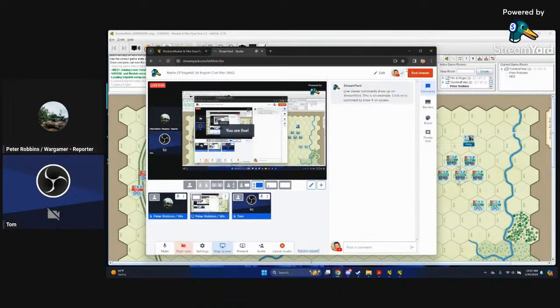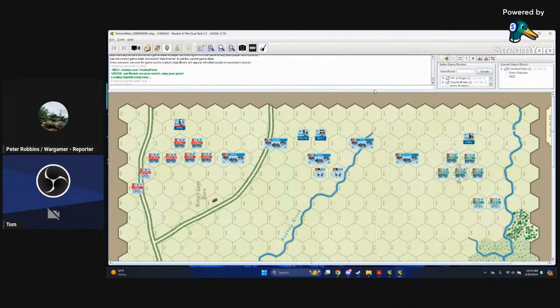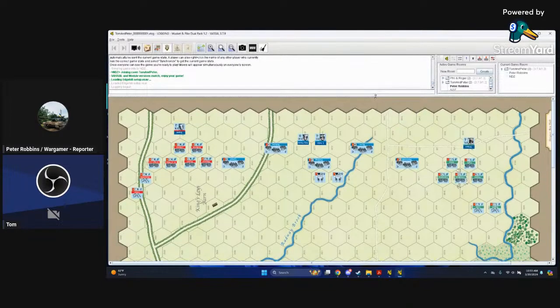We're live. This is the Tim and Pete show — we're calling it the Civil War show. This is the English Civil War, Battle of Edge Hill. We're looking at Musket and Pike by GMT Games. This is the dual pack, and I actually have the physical game sitting right in front of me. We're going to be playing right off the sequence of play.